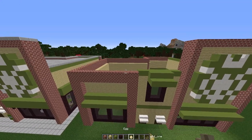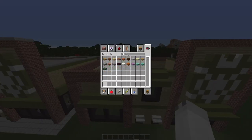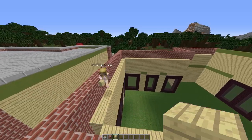Okay, so now it's time to add in the roof. For the roof, all you're going to need are some stone slabs, as well as some bricks and some birch planks for preparation.